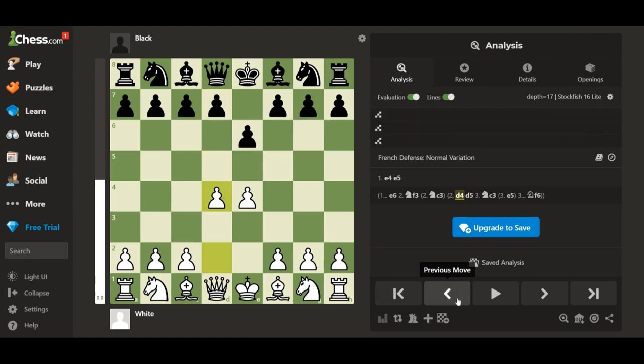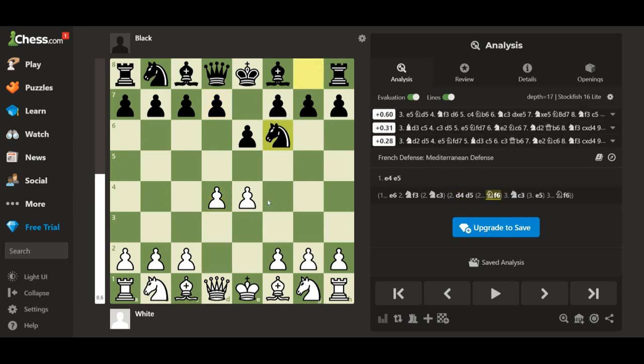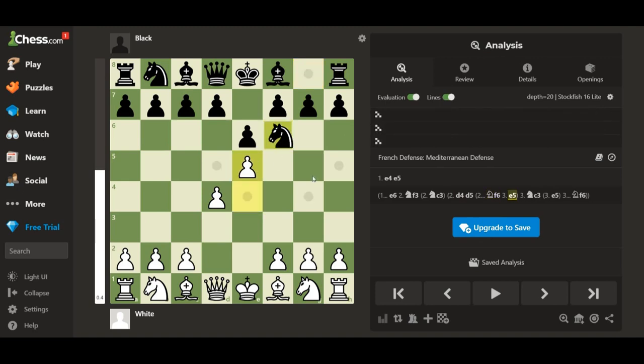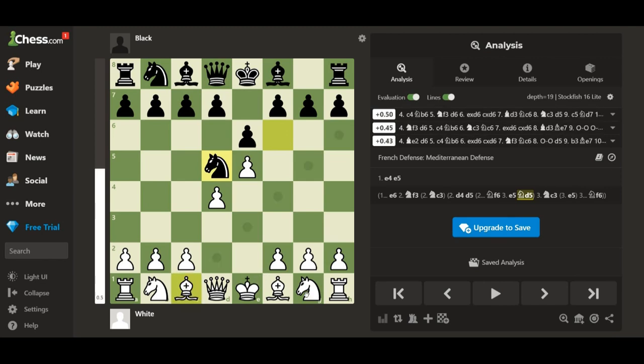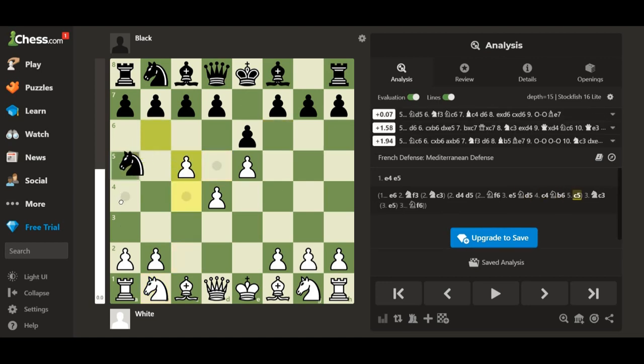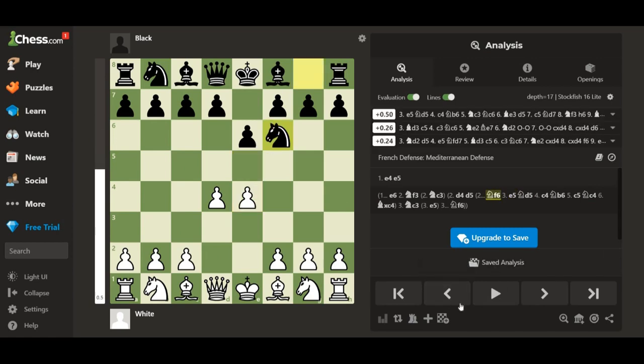Now, how will the game continue? If he plays the Mediterranean defense, you're actually winning right here, because you can push this pawn. When he goes here, you can try trapping his knight right here, and then you can take it. So attack the knight if this happens.